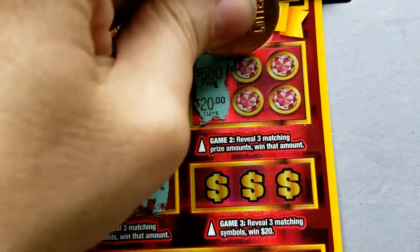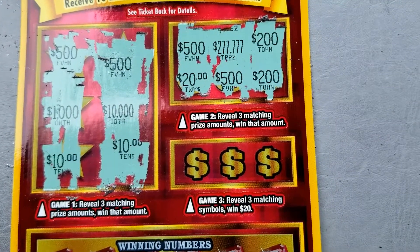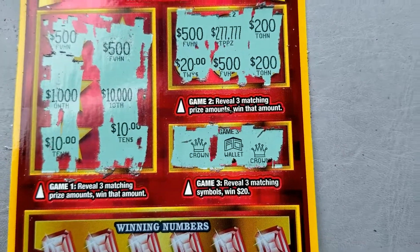And again, three matching prize amounts here — nothing there. And in this area we're looking for three of a kind to win that prize, which is a fast 20 — nothing there.